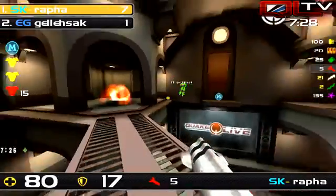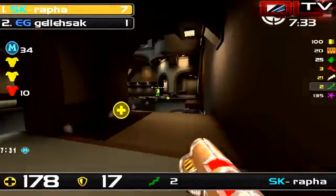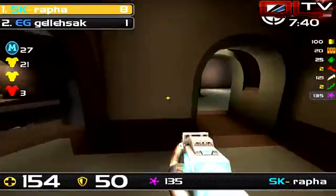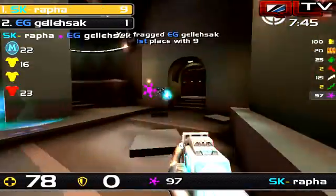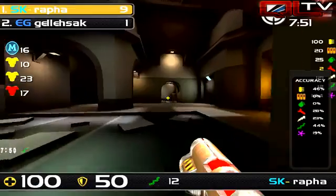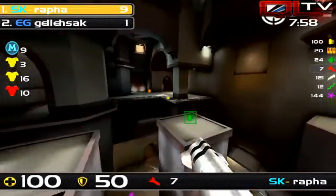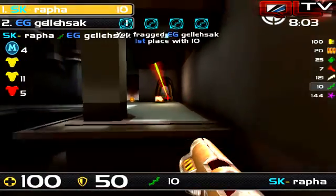His weapon choice is amazing too — he's using all the right weapons when he needs to. He's very comfortable with what he's doing. He knows every situation; he knows how to use the weapon to make it an advantage. Red is coming up and Gelsak takes it, but it's going to cost him his life. That was actually quite nice — 19% overall, but in that exchange it was pretty damn sweet.